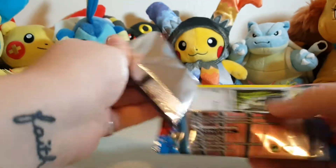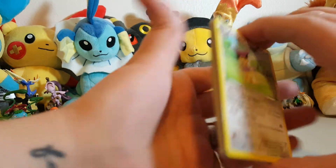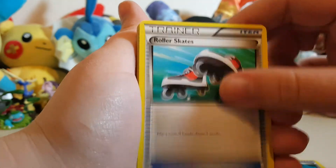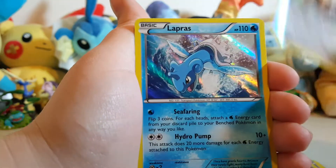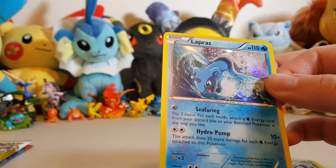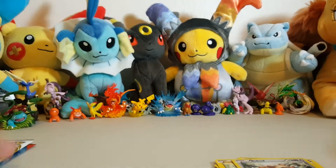Next we have the Venusaur pack. I just want one good pull, guys — I feel like I have been on a streak of bad luck opening these packs. Let's see: Del Catty, a Red Card, Roller Skates, Honedge, Froakie, Banette, Sandile, Voltorb, a reverse holo Bidoof, and a holo Lapras. That's pretty cool — I like Lapras! I already have this one but you can never have too many cards.